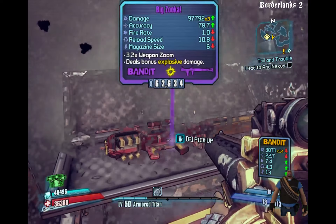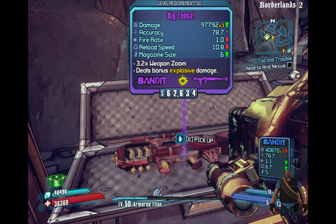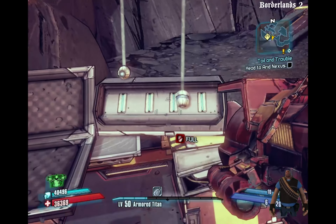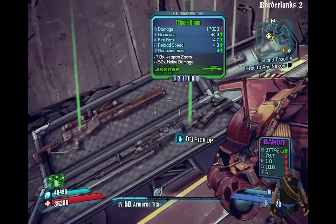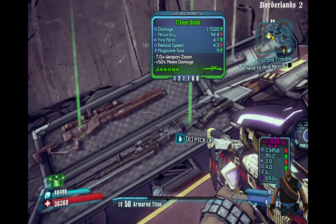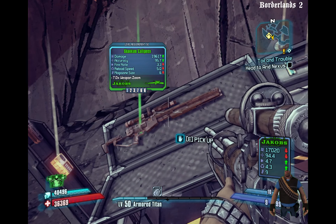There's one chest that's guaranteed to have something good. It's actually better than the rocket launcher I've got, so let me equip that. And then we've got a couple of guns — probably no great shakes. Actually, one does a little bit more damage than the one I'm using. And this one does even more, though with a lower magazine size.